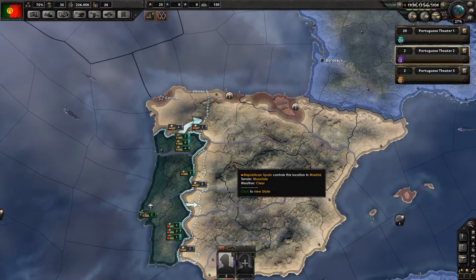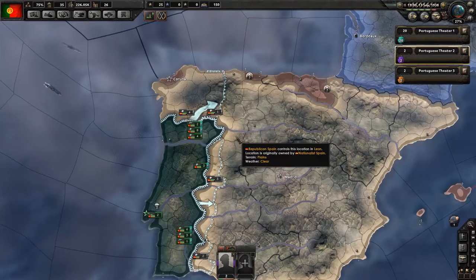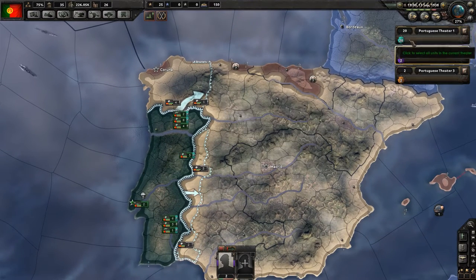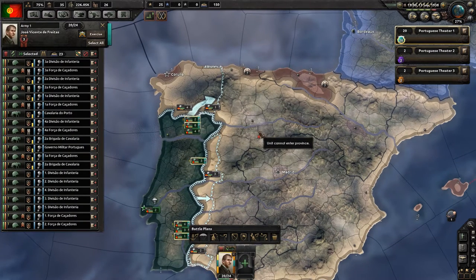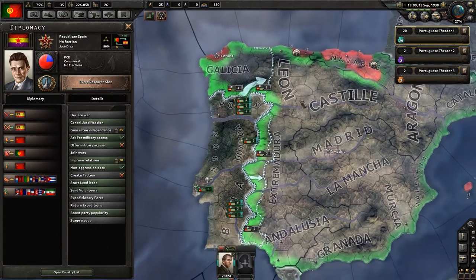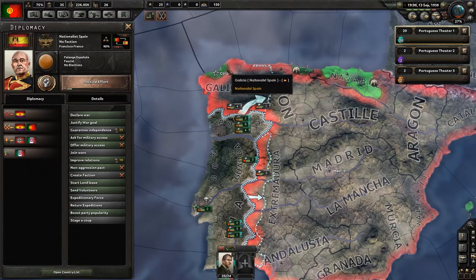Hello and welcome to Hearts of Iron 4. We are about to do something I have not done in the game yet — I'm going to declare war. We're going to declare two wars actually. We're going to declare our first war on Republican Spain and aim to take pretty much all we can from them. And we're going to declare our second war on National Spain and do the same.